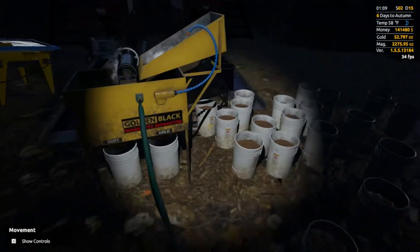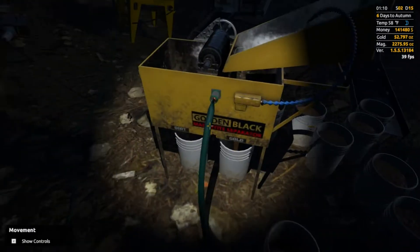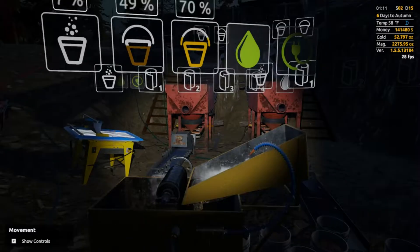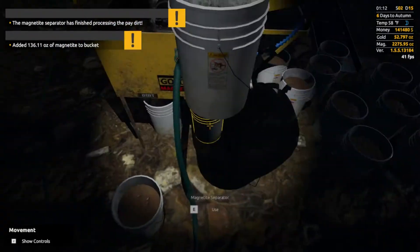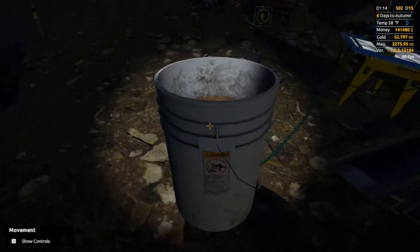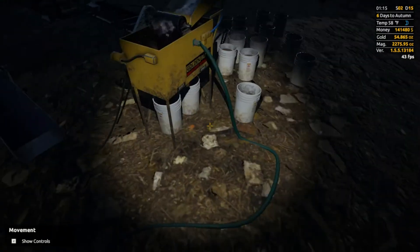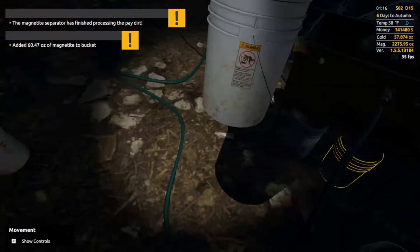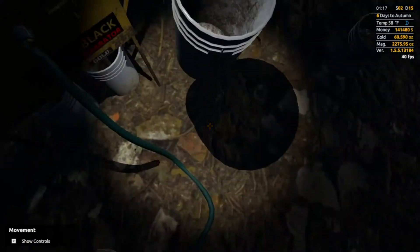So we're going to run this through. Hopefully that magnetite bucket will be fine so we won't have to worry about it. We got 52 ounces — let's call it 53 — and we can try to remember that as we go on. There's the 90, let's put that over. We should get a ton of magnetite too. We've basically got two dump truck loads waiting to get processed up there.